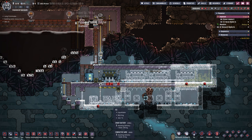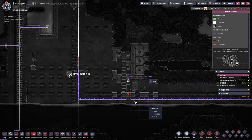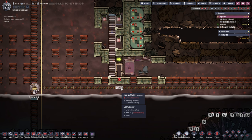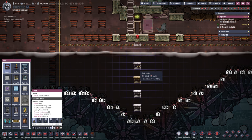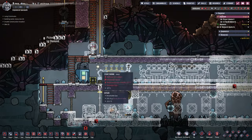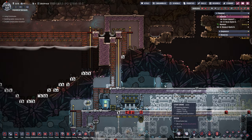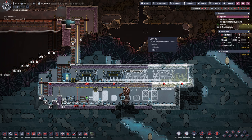Down here on the bottom we are making quite a lot of progress — it may not look like it, but the dupes had to put in this monstrosity of a heavy watt wire that goes through half the base. We still have one unreachable piece here, so let's plop in a couple of ladders — something really simple like this should get the job done so the dupes can come up and build this piece. Then we should have power down here as well.